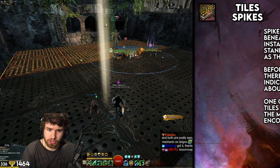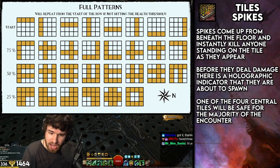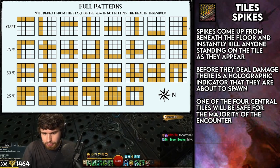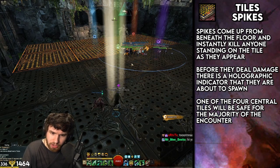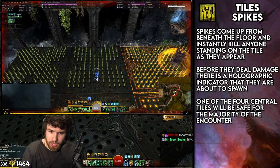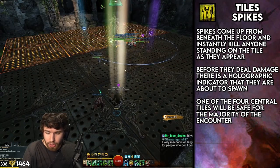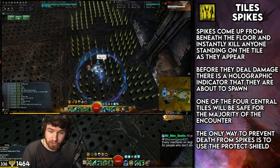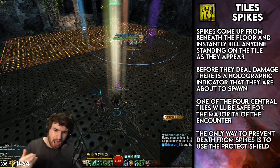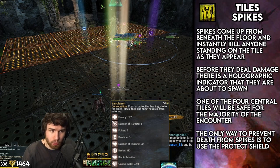You want to stay within these tiles here — one of them will pretty much always be safe. There's an extreme exception if the fight goes on for an incredibly long time and you have to run to the corner, but otherwise stay here. What are you safe from? You're safe from the spikes. Spikes will appear in different patterns around the room that will kill you instantly with no downstate. Don't be in the spikes at all costs — the only way to survive them is by using Protect. So if things are going bad, there are a million adds up, and people are going down, slap down that Protect. It's a very small AoE, looks like Sanctuary from Guardian, and keeps everyone safe within that AoE.